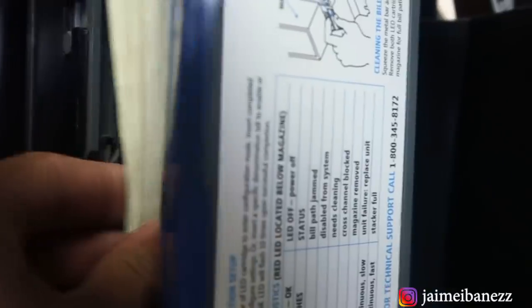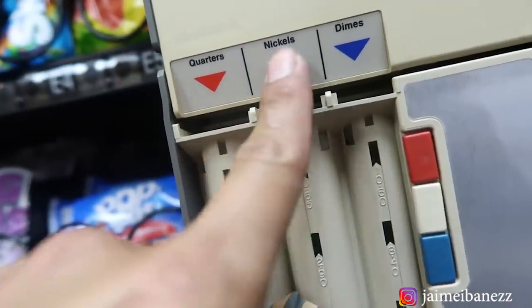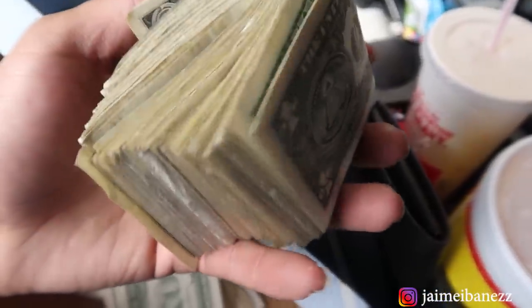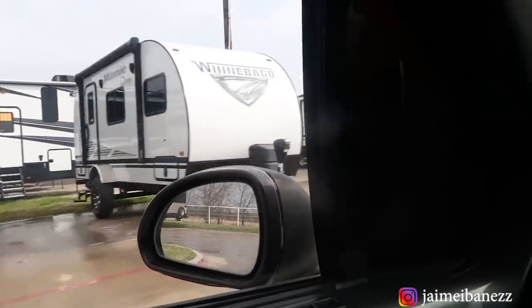The soda machine is pretty stocked up now. I feel like I got fewer quarters this time because I installed the credit card machine — there's quarters, nickels, and dimes. I just finished with the second location. Here's the money from the snack machine — the dollars and a few quarters — and here's the money from the soda machine. Both machines have credit card readers, so stay to the end so I can tell you how much I made from those. Here we are at the third location.